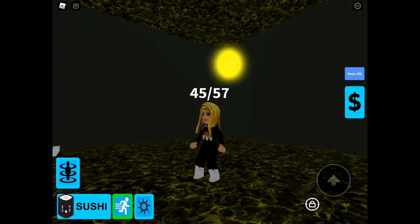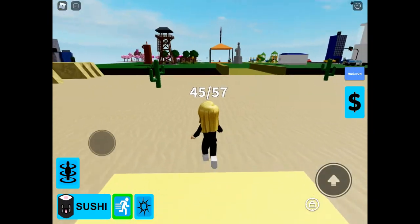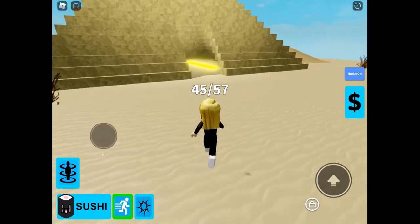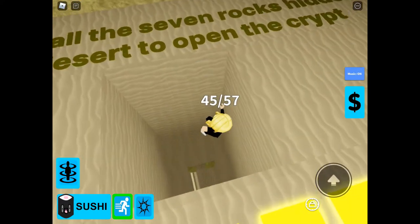So you need to click on the triangle on the rock and that will teleport you to the final rock. Then we can open up the tunnel and down we go.